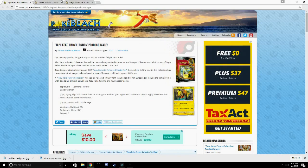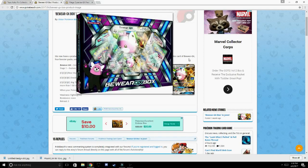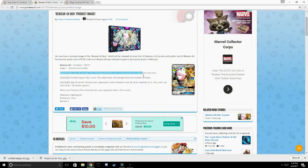Next up we have something that looks just like the Snorlax GX box we got not too long ago, and that is Bewear GX. Bewear GX is a colorless Pokemon with an HP of 210 and it's a stage 1. His first attack for three colorless is Bear Hug, which does 80 damage and the defending Pokemon can't retreat during your opponent's next turn. His second attack for four colorless energies is Double Impact — flip two coins, and this attack does 100 damage times the number of heads. I'm not a big fan of flipping coins; you're either doing 200, 100, or absolutely nothing.